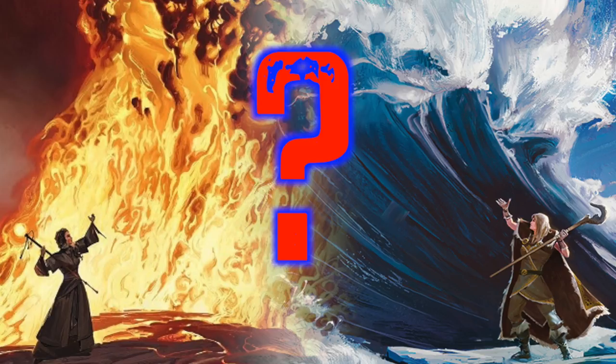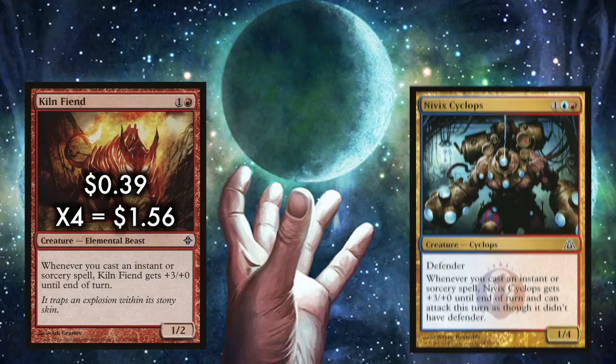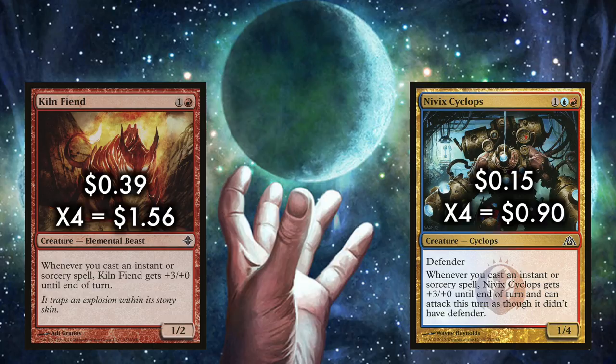So what is 'Is It Blitz?' The deck has a two-card win condition, and its goal is to resolve either Kiln Fiend or Niv-Mizzet Cyclops, and then use Temur Battle Rage to swing in for what is ideally a double strike of lethal damage. Kiln Fiend and Cyclops are very similar. For the Fiend, one and a red gets you a 1/2 elemental that reads: whenever you cast an instant or sorcery spell, Kiln Fiend gets +3/+0 until end of turn. The Cyclops costs one more — one, a red, and a blue — but since it is a 1/4 instead of a 1/2, that means we're out of the realm of bolt bait, and as such, Cyclops is my preferred of the two.